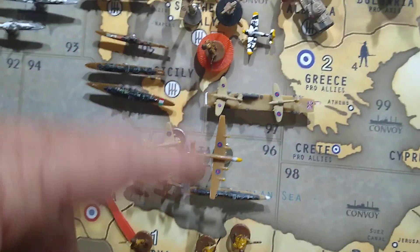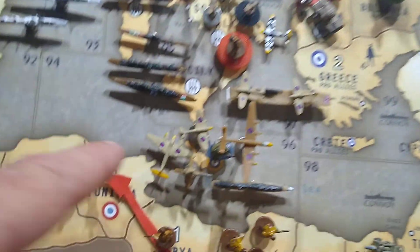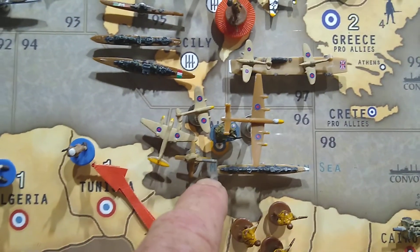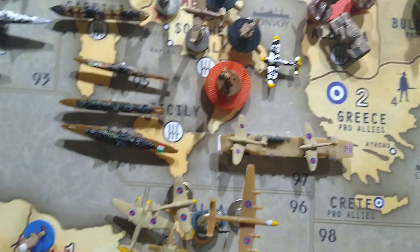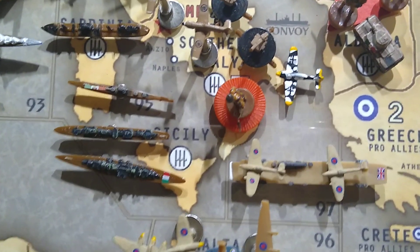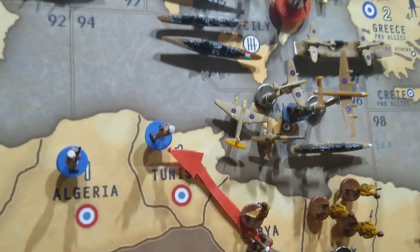He had some pretty good success in sea zone 97. He did the Toronto raid, came down with the bomber and one fighter, took a couple of hits and sank that Navy. He then moved his cruiser from 91 into 96 and had success there as well. He still has his cruiser in 96, his aircraft carrier in 97 — though that's described as a temporary state — and two fighters landed from that raid in Malta.